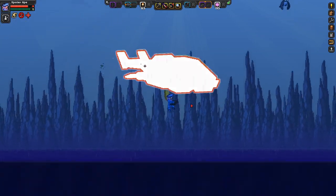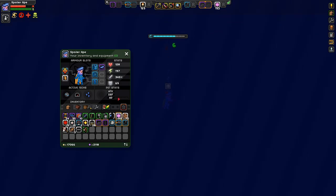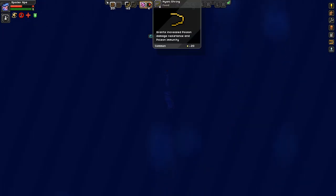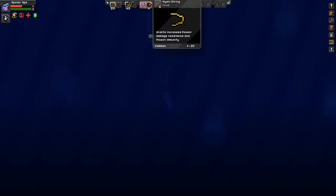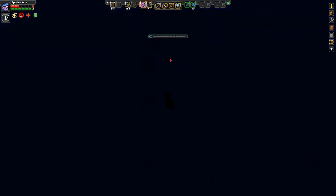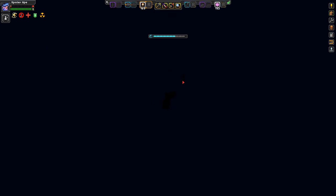There it is. Oh god, there's a mistake. So this is poison and... Oh, I can't breathe. What is it? Which one is it? It's number three - I'm eating that. This is food. It grants increased poison damage resistance and poison immunity. I'm only out of breath. Do I have any breathers on me? Yes! Jesus Christ, that was close.